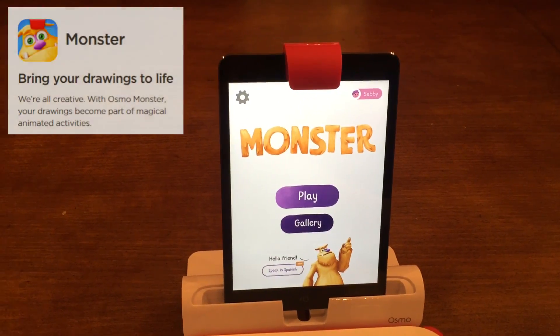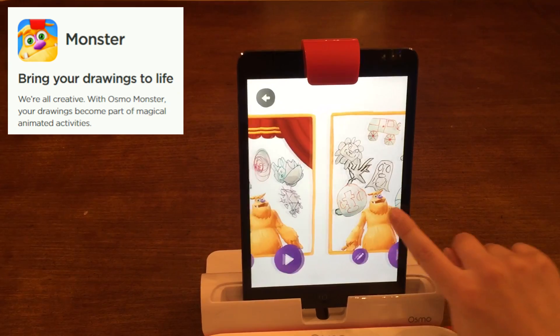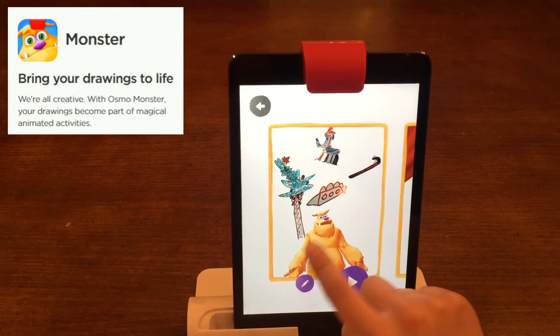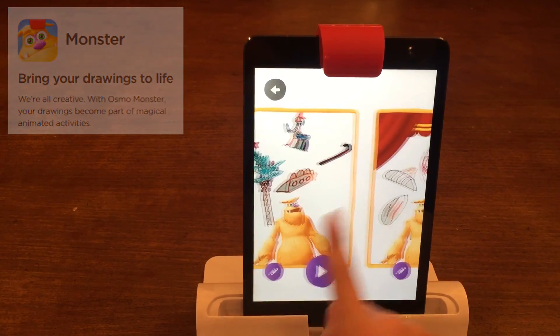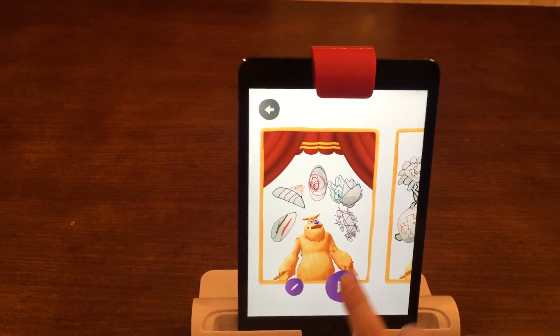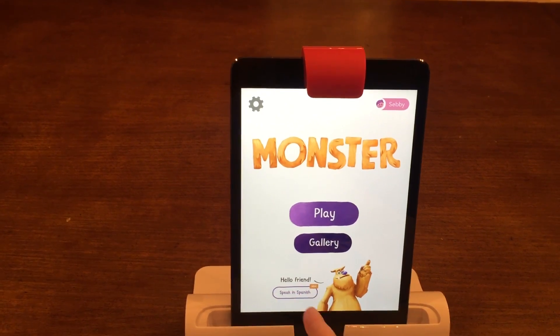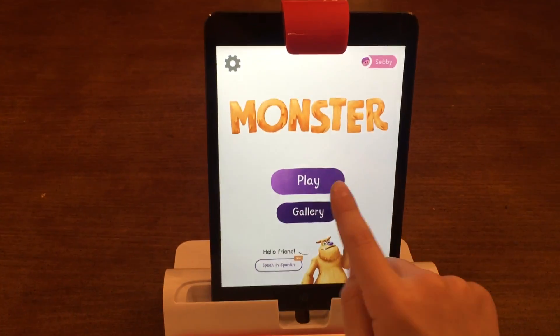We've already played Monster a bit, but in the gallery there's just things you've already done before. Like, this is an adventure that I did, and then my brother did an adventure too, and this is just like a show with bad drawings. He can also talk in Spanish. So let's play.